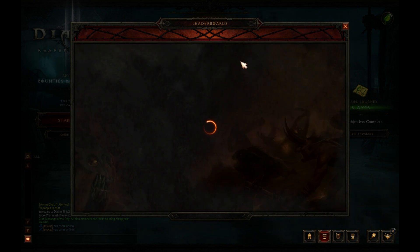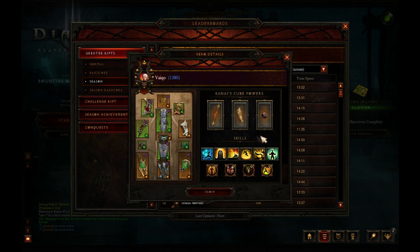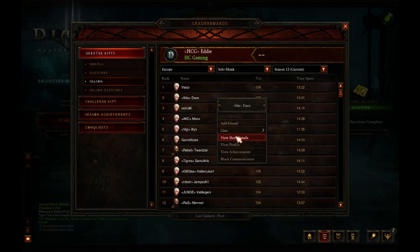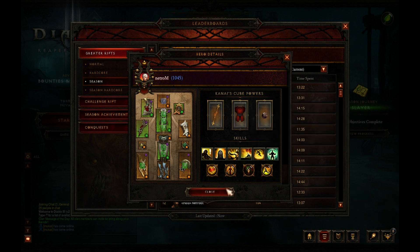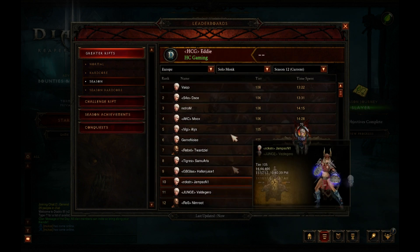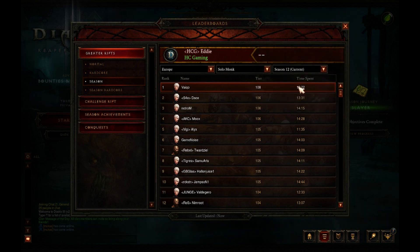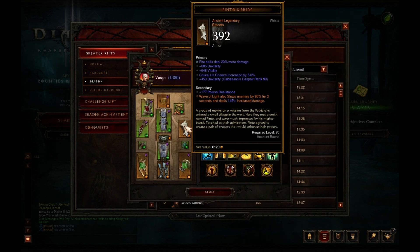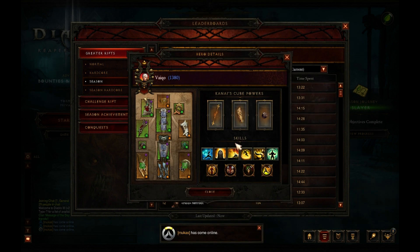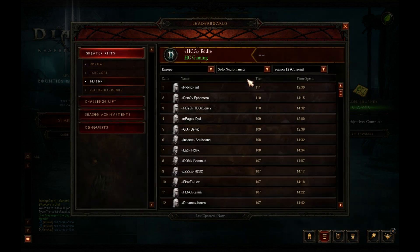For Monks, wave of light is basically taking over. Looking quickly — yep, wave of light, one, two, three — can't really tell beyond that but they all seem to be wave of light. So Vico at 1380 paragon, 108, and 1322. Everyone is using the Monk's wave of light, which is the six-piece Sun Wuko wave of light explosion build.